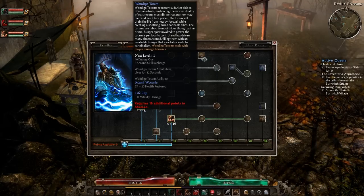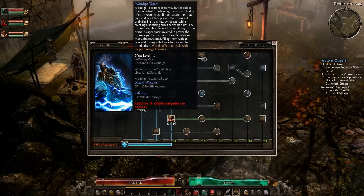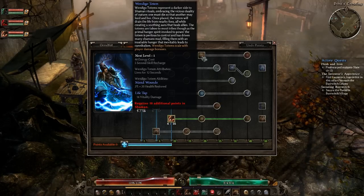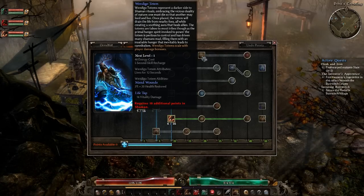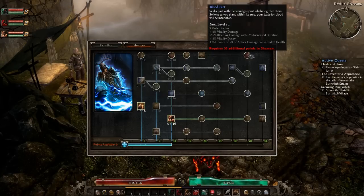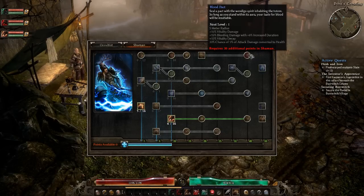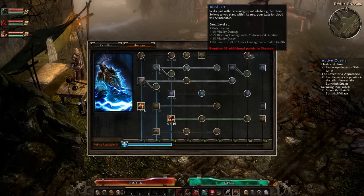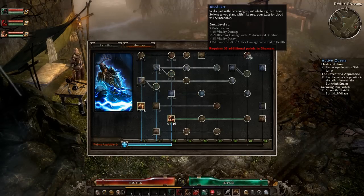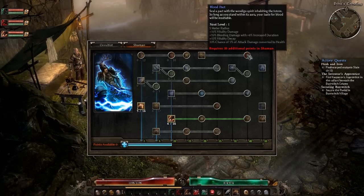Now let's look at Windigo Totem. I see this more as a supportive skill — it adds vitality damage and 2% plus 20 health restored. Think of it like a Shaman totem from World of Warcraft. The linked skill is Blood Pact: 15% vitality damage, 15% bleeding damage with 6% increased duration, 15% vitality decay, and 33% chance of attack damage converted to health. I'd put 1 point into Windigo Totem and max into Blood Pact, though it needs testing for melee and caster builds.